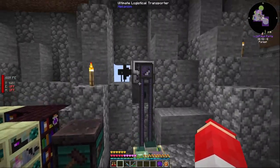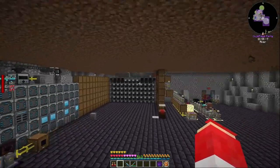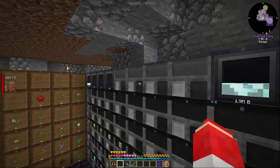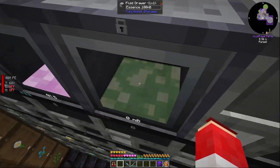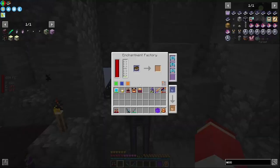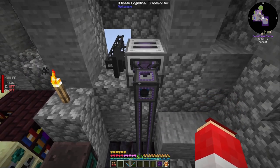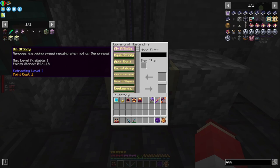I've got this little setup over here. We are out of essence — we've enchanted a lot of things. Our essence drawer is right here. It'll just keep running as we get essence. I basically had this enchantment factory running — it enchants as it gets stuff and then pumps things down into the Library of Alexandria.